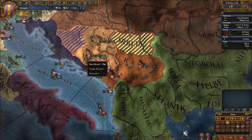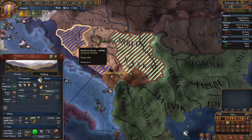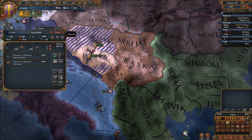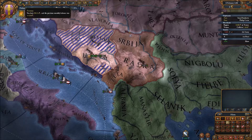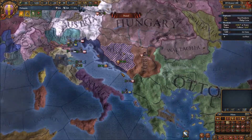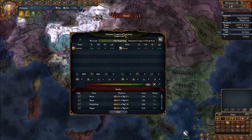Let's pick which provinces we want to take in the peace deal. The land is not extremely valuable — all base tax 2 across the board. We've totally sieged Bosnia out. Serbia now has a truce with the Ottomans, and it doesn't look like Serbia lost any land or became a vassal — that's good. Let's look at the peace deal to wrap up this episode.